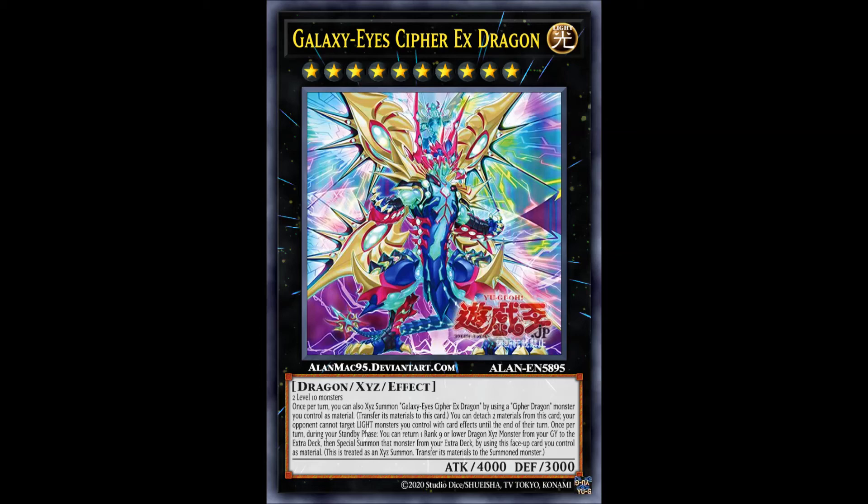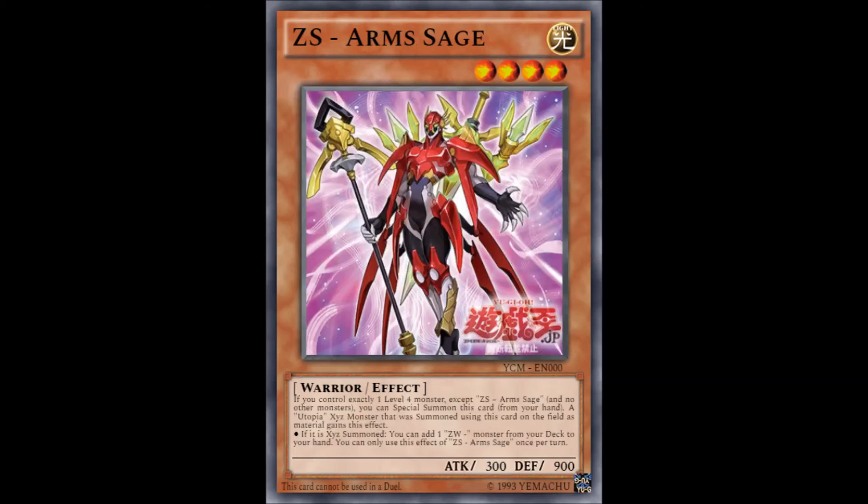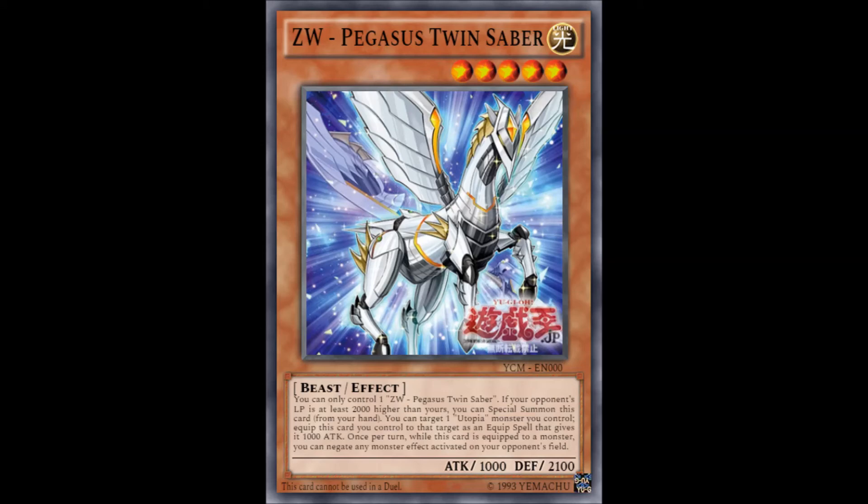Next up we move on to the Utopia bunch of cards — to be more precise, the Zexil Weapon category got some additional support. We start off with Zexil Sense Sage and Zexil Arm Sage, which are basically the first monsters you bring out to summon a Utopia monster. Both have excellent floating effects upon being used as Xyz material: Arm Sage lets you add a Zexil Weapon from your deck to your hand, while Sense Sage gives you a rank-up magic, which directly plays into the gimmick of this new archetype support — making new Zexil Weapon-infused Utopia monsters. The support really hammers home the point about your opponent's life points being 2,000 higher than yours.